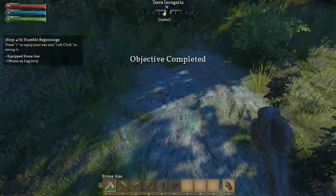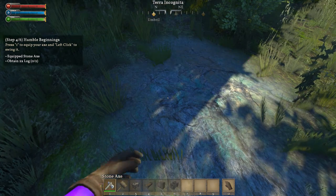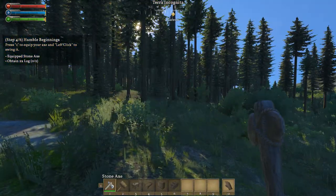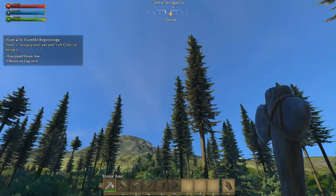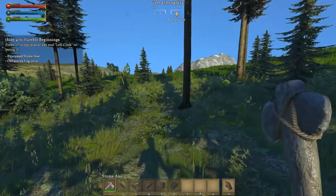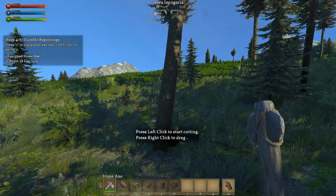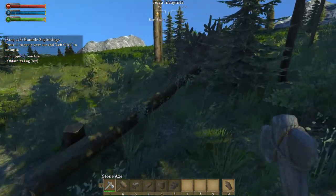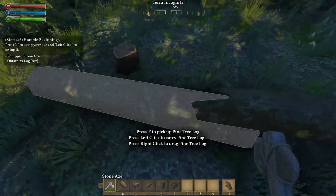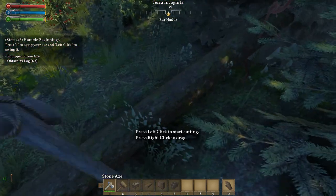We have completed an objective. Press I to equip your axe and left click to swing it. We need to obtain two logs - we are going to chop down some of these trees. There we are - we are going to let that fall, and once you knock it down you just click here and you are going to get it. With F you can pick this up.